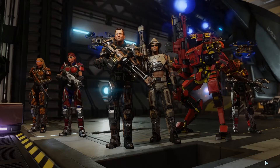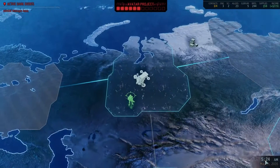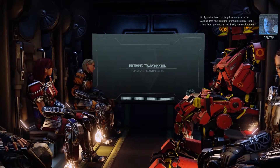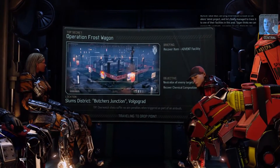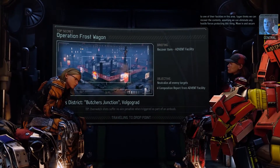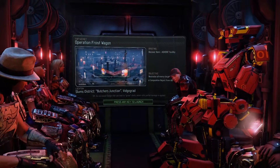I think we're all set and ready here. Sky Ranger deployed, squad green to deploy. Dr. Tigan has been tracking the movements of an Advent data fault carrying information critical to the aliens' latest project, and he's finally managed to trace it to one of their facilities in this area. Tigan thinks we can recover the contents, assuming we can eliminate any hostile forces protecting this thing. Move in and secure the area — leave no aliens standing. We can definitely work on that.